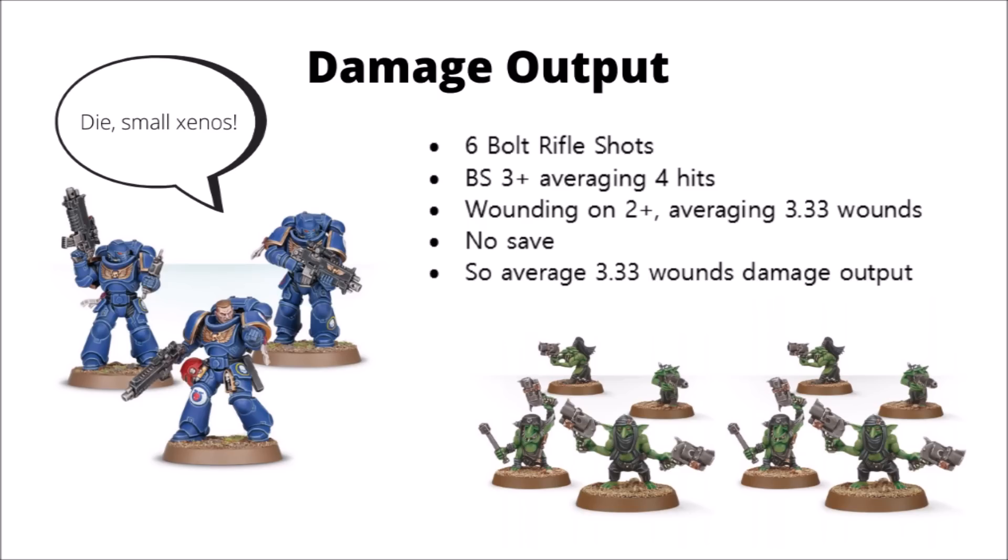Most of the percentages we'll be talking about in this video are percentage modifiers to that average damage output, which if you really wanted to you could calculate. Say you had a Space Marine Captain nearby re-rolling ones to hit — that will always give you a 17% average damage output increase.